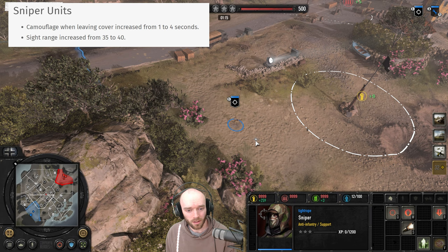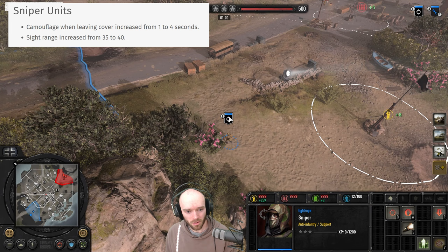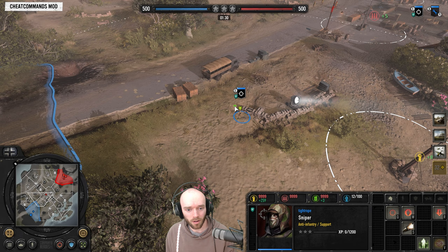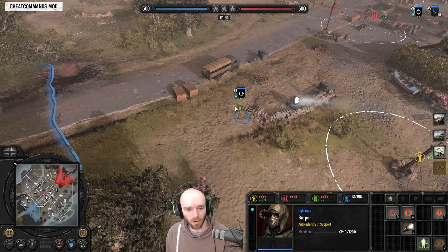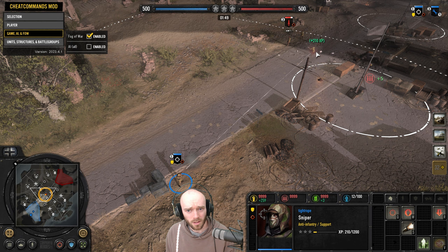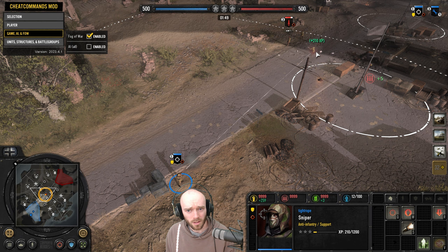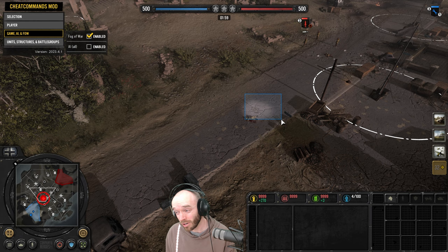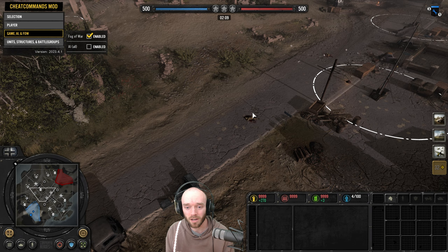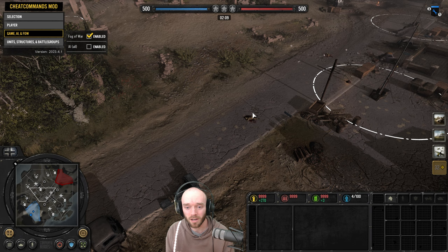Sniper changes: if you exit cover, it'll take longer before you get decloaked — four seconds in fact before finally decloaking. That'll make it a lot easier if you're trying to sneak around in camouflage, so if you have to bridge a gap getting across from here to here, now you can do that while staying cloaked, increasing the viability of snipers quite a bit. Also increasing sight between fog of war. Attack moving forwards, I spot them and snipe them off — they can't shoot back. I think one of the remaining problems with snipers though is that when they do get spotted, they die extremely fast even at long range. I think their target size still needs to come down — it's 1.5 at the moment, maybe down to like 1.33. With the changes implemented in this patch, a slight target size reduction would make them viable again.